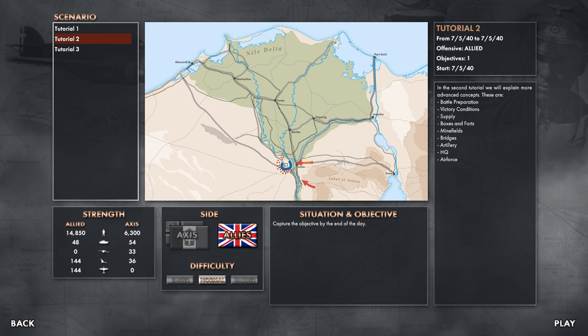It looks like we're going to have two different groups pushing on this location. We've got Objectives 1, Offensive Allied — one objective. In the second tutorial, we will explain more advanced concepts: Battle Prep, Victory Condition, Supply, Boxes and Forts, Minefields, Bridges, Artillery, Headquarters, and Air Force. That's covering quite a bit — I like it.